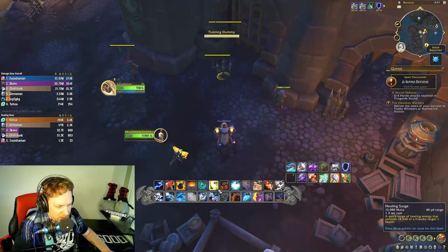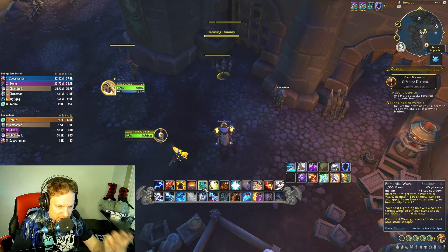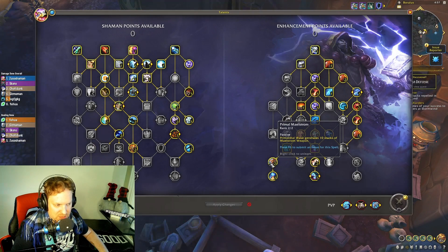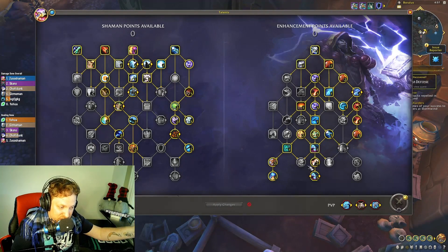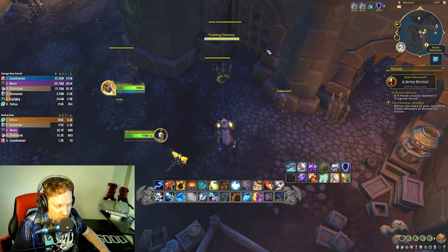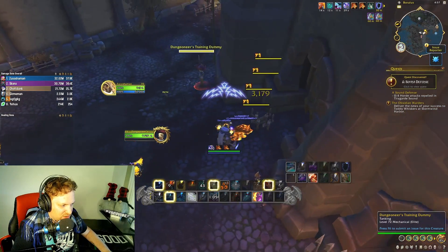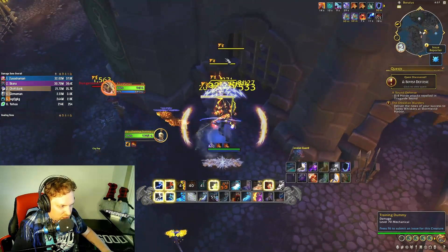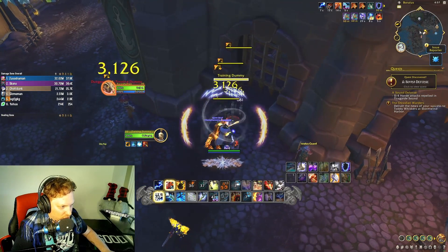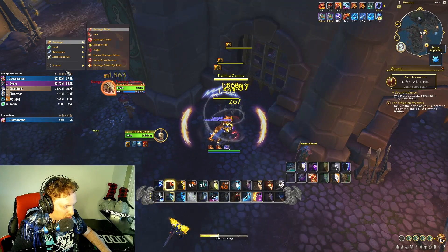Here's how it works on the dummies: you always start with your wolves — never ever cast Primordial Wave before your wolves, because Primordial Wave gives 10 Maelstrom Weapon stacks and will cool down your dogs. Dogs first, then wave. Spread it around, get a fifth target, Sundering, then Lightning Bolt into Ice Strike into Frost Shock for big damage.